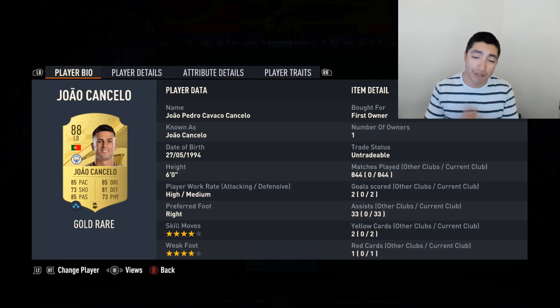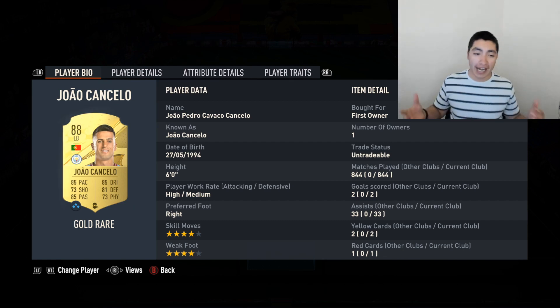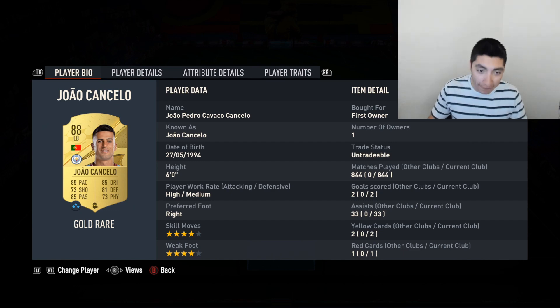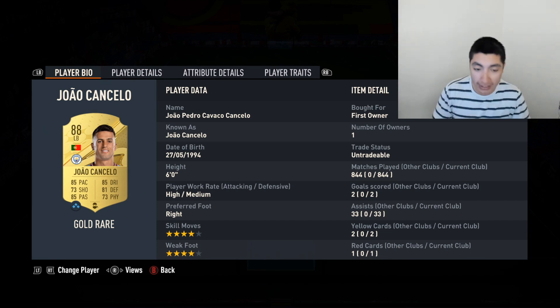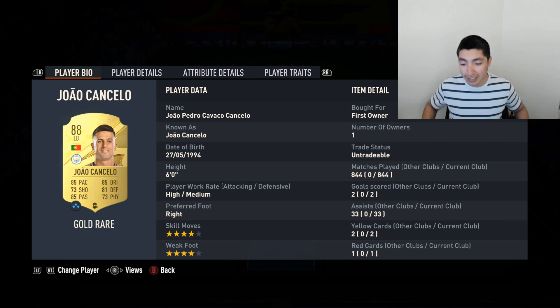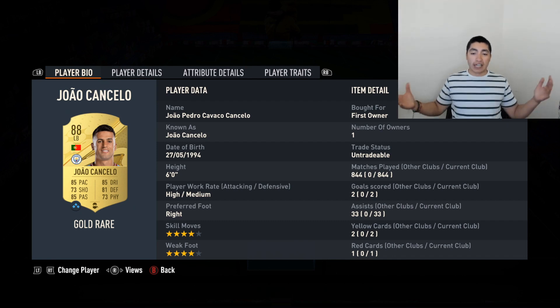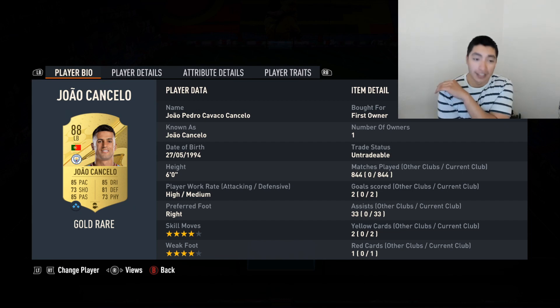In my left back position, we still have Jao Cancelo — y'all can laugh at me for this, y'all can say it's an L. For some reason he's still in my team, but he's really solid for me. I do want to upgrade him, but I haven't packed anyone and I don't feel like there's anyone else that could take his spot. I really don't like spending coins — I like saving my coins to do fodder so I can make content. Jao Cancelo is really good for me so far, holding it down. He has 844 appearances — he's a club legend, for sure.